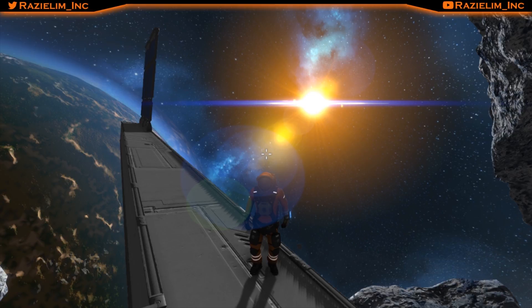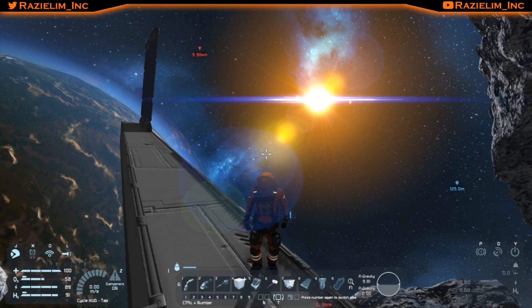Before we get too far, I did a lot of exploration, mining, and refining materials since the last video. Hopefully this episode we won't be looking for materials — we'll just assemble components as we go. That being said, let's get the HUD up — boom, there it is. There's apparently a ship about a little less than 10 kilometers away.